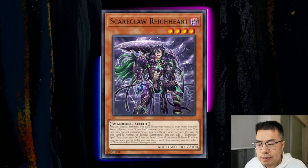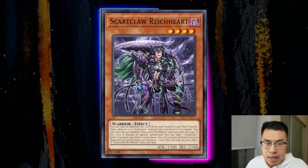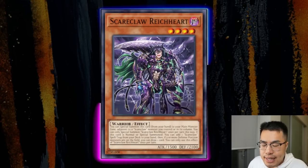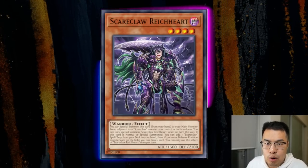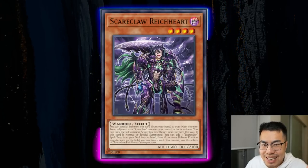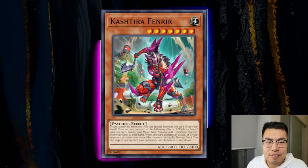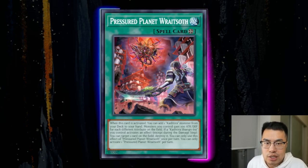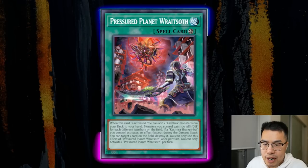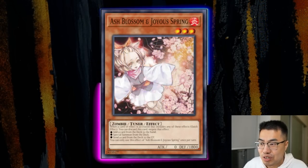There are cards you might consider not Ashing. For example, Scareclaw Lightheart when Normal Summoned — that just adds an extender for one body. By the time they link it off, they've already used Lightheart's effect to add, so they won't use it again that turn. Hold Ash for higher-impact follow-ups like Calarium or Manadium Obscission. Cards like Fenrir's effect or even Wraithos — depending on your hand — might not be worth the Ash. Game one, generally you don't want to use it that early unless you're desperate. Holy crap, we just spent eight minutes on Ash Blossom and Droll — let's move on.